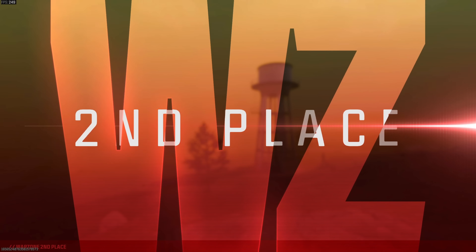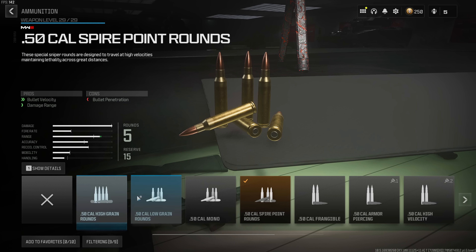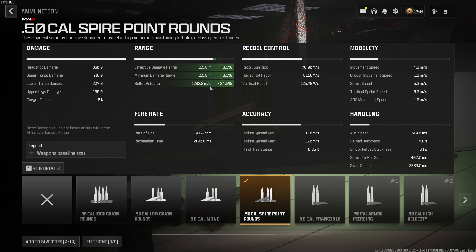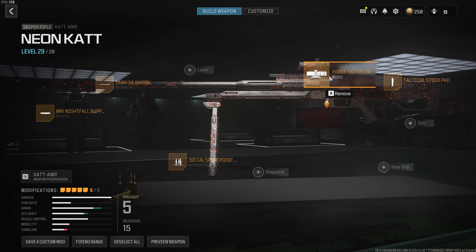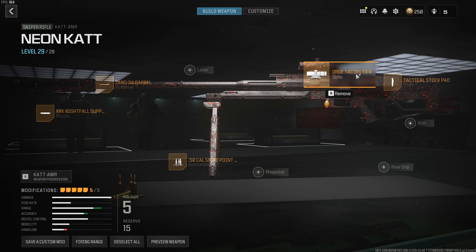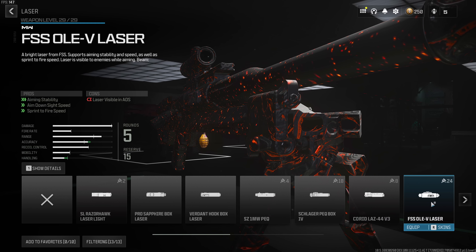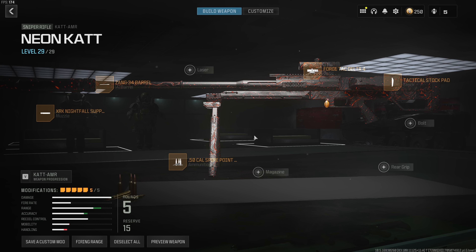We got sixth place with loads of sniper kills — pretty happy with that. Let me show you the build in the menu. This is the AMR build I use: the Nightfall suppressor with the Zang barrel and Spire Point rounds — this gives you the highest bullet velocity you can get at 1293 meters per second. In mid-range you don't need to lead your targets; at longer range aim a little bit in front. This is the fastest velocity one-shot headshot sniper in the game. I also run the Tactical Stock Pad for ADS reduction and the Forge Tac Delta optic — personal preference, but it also helps reduce ADS speed. You could run the default optic with an OLE laser to reduce ADS time if you prefer a longer-range optic. Thanks very much for watching and I'll catch you soon.